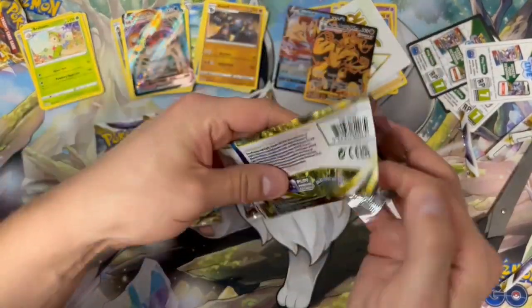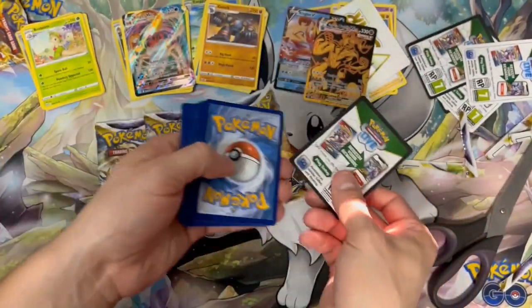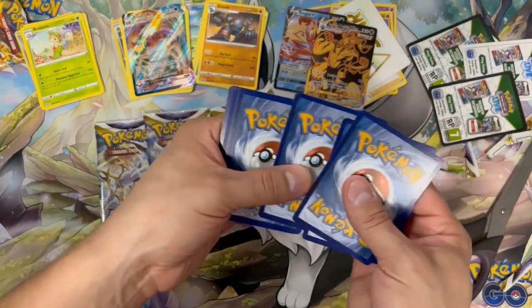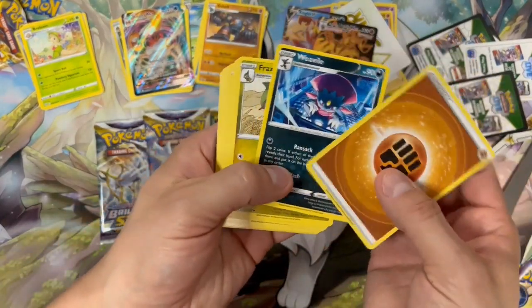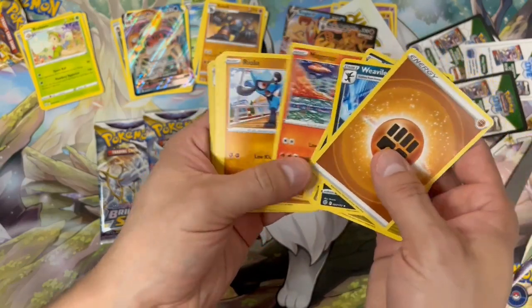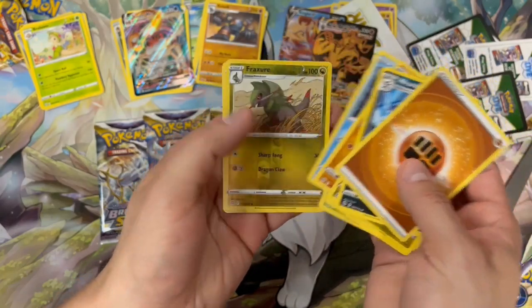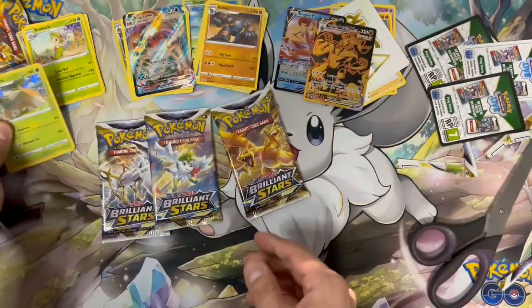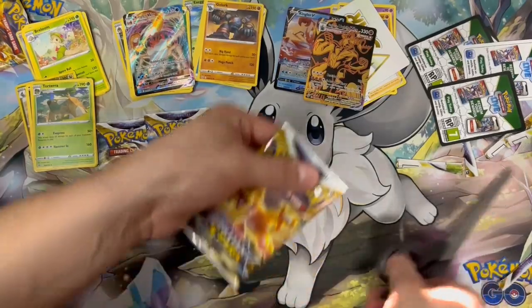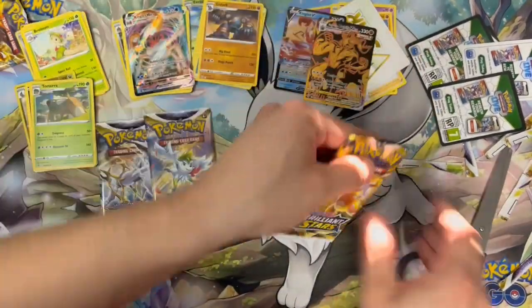Based off of that I think we might be safe to go with that assumption, but we'll continue and hope for the best. Dark border pack — we should get a good pull from this one. We've got fighting energy, Weavile, Cafe Master, Magma, Riolu, a reverse holo Fracture, and a holo Torterra. Still a holo, not a full art, but it seems to follow the pattern.